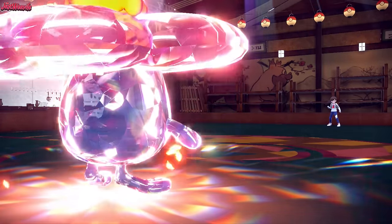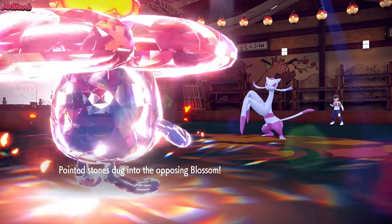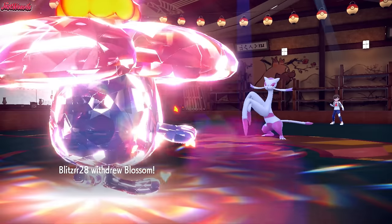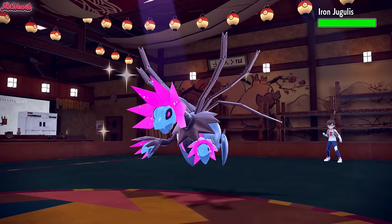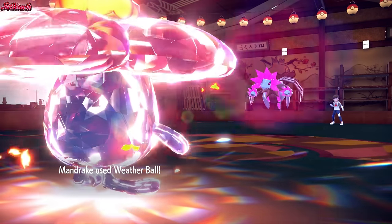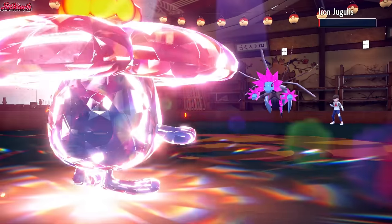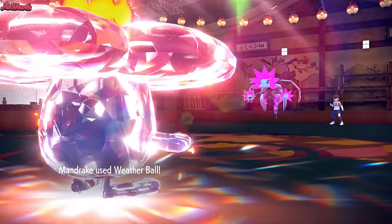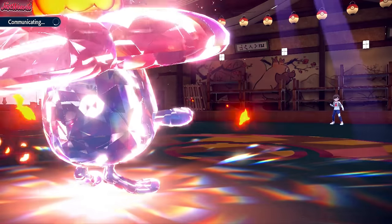If we lose Vileplume, Garchomp can come in. Blossom the Mienshao comes back in — do they have Fake Out? Stealth Rocks dig in. They're Regenerator as well, good to know. I could Strength Sap for health, but I think Weather Ball is fine. I think they've withdrawn Mienshao to get Regenerator back for the Focus Sash. Iron Jugulus comes in now — is it Booster Energy Speed? It's not Booster Energy. They were trying to get Mienshao in for Regenerator. It survived! Let's go for Weather Ball — it comes through, we outspeed obviously. That takes out Iron Jugulus. Iron Treads could be Booster Energy, but I feel like they would have brought it in already.